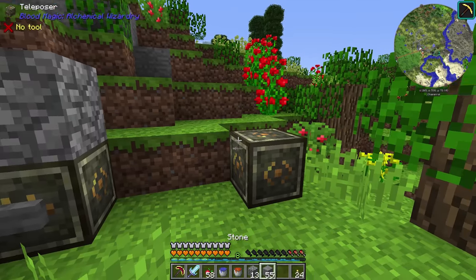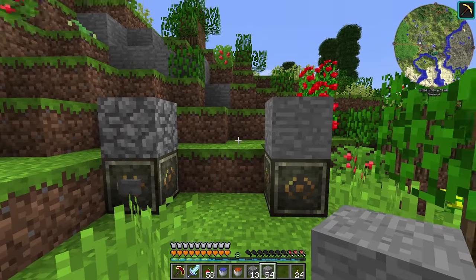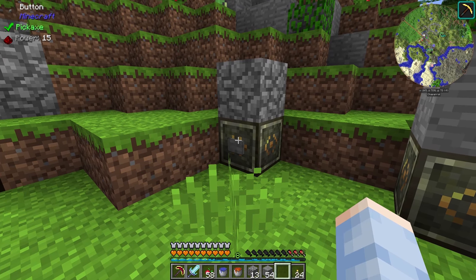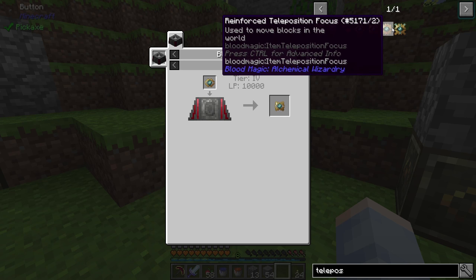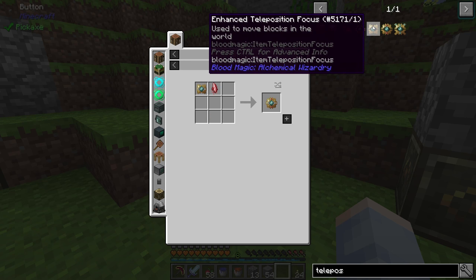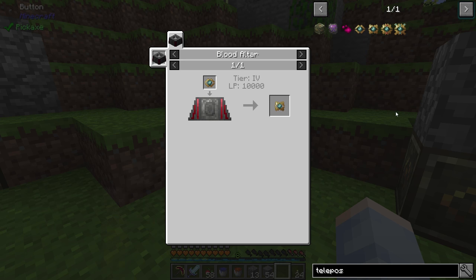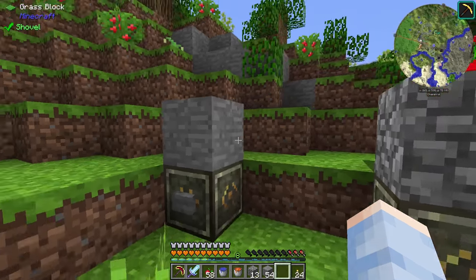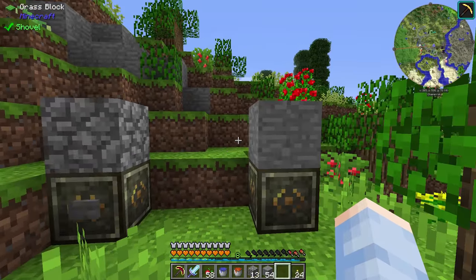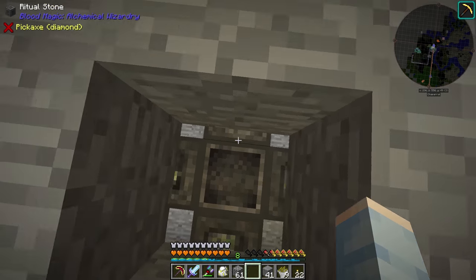Right now it looks like this block is just getting teleported because it's swapping the air block with the cobblestone block. This is actually pretty powerful — you can swap chests and other tile entities, and you can expand the range. There are different tiers of teleposition focuses, and each moves a larger range of blocks. The tier two does a 3x3x3 cube on top of the teleposer, tier three does a 5x5x5, then 7x7x7. If you want to move larger structures you can do that with these teleposition focuses, but we're only going to use the one block.